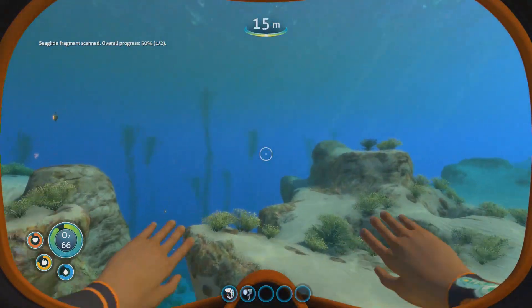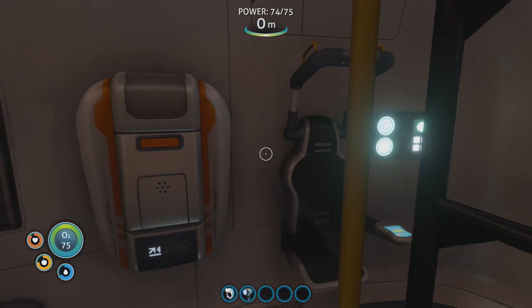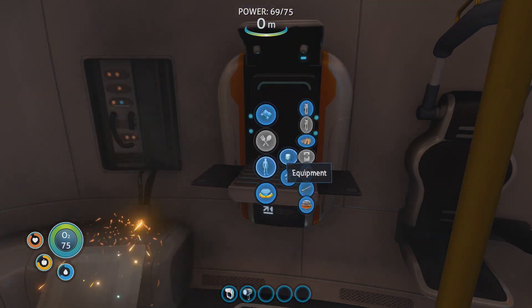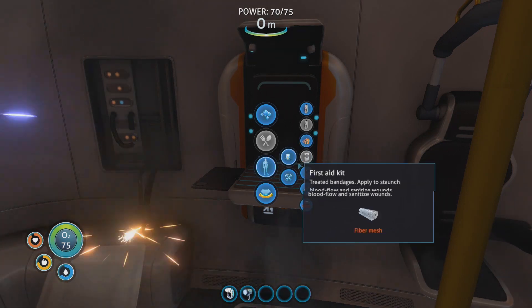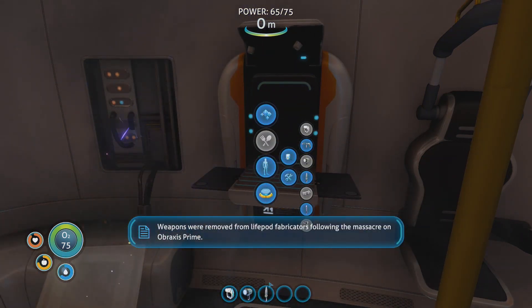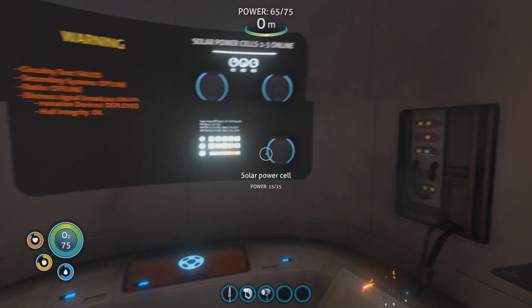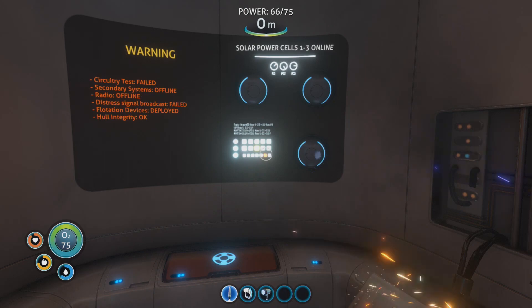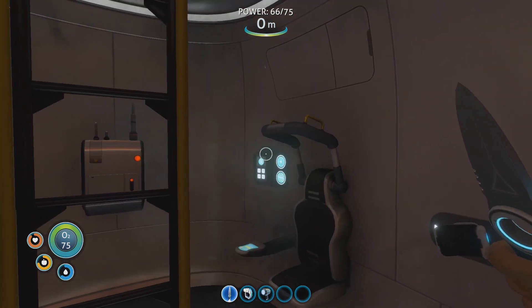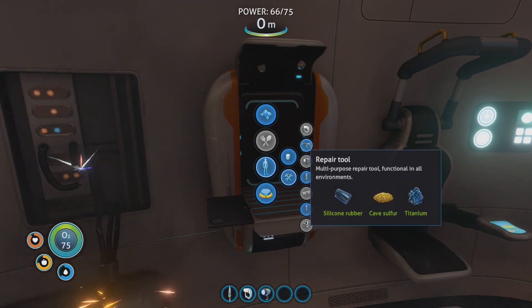Seaglide fragment! This is how we get blueprints — we scan fragments of things, scan enough of them, and we get a new blueprint. The Seaglide is a very useful thing. Let's make a knife. Weapons were removed from standard survival blueprints following the massacre on Abraxas Prime — the knife remains the only exception. One thing about Subnautica — no guns! You can get torpedoes and a knife, that's about it. I know the intention is to cooperate with the environment rather than conquer it, but I would have liked at least a spear gun or some sort of ranged option, other than the stasis rifle we get later in the game.